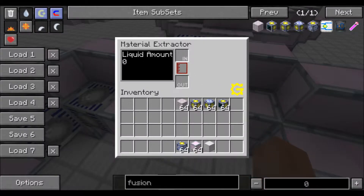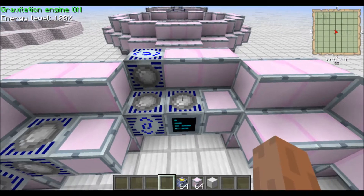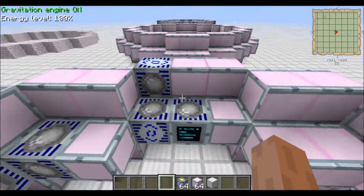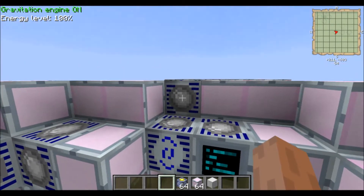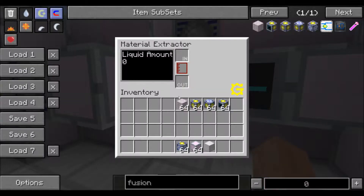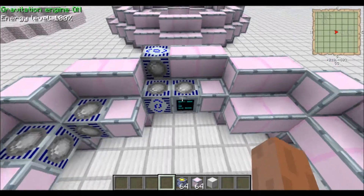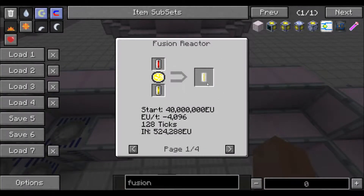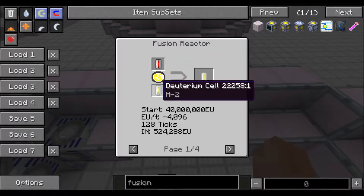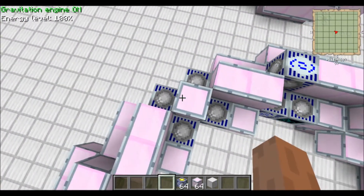And last but not least is the material extractor. This is where your helium plasma is going to show up after the reaction is done. So once this uses up the EU it needs, it's going to pull one bucket of whatever's in slot A and one bucket of whatever's in slot B and create one bucket of helium plasma. This is the smallest setup you can do, and you can only create helium plasma with this using tritium and deuterium — that's the only one you can do because you only have four energy injectors.